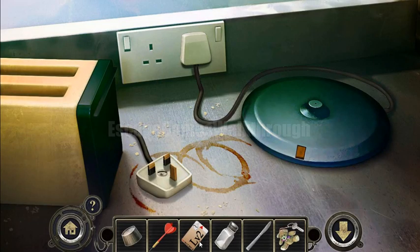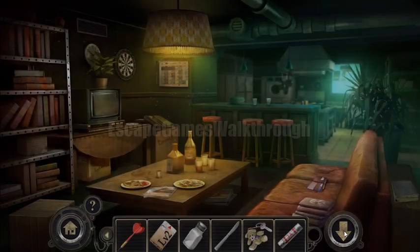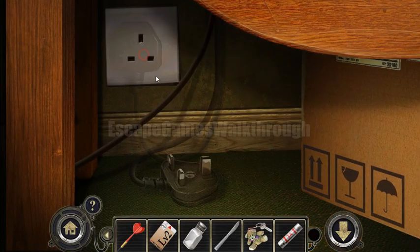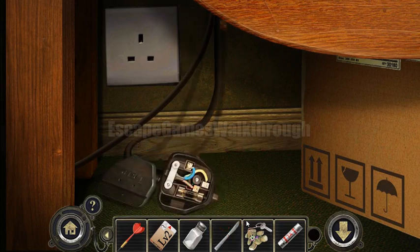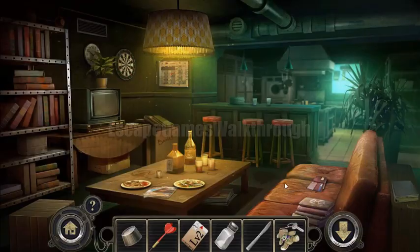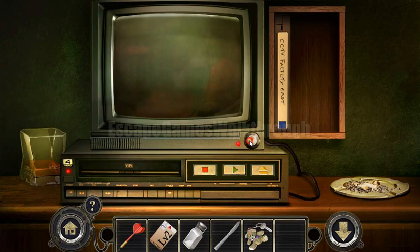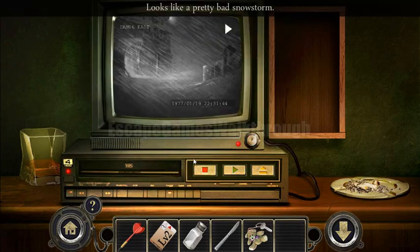Here we have a plug, and using the knife we can disassemble it and get the fuse. Now we can put the fuse into the circuit and replace it. The electricity to this TV is on now, so let's insert the tape.